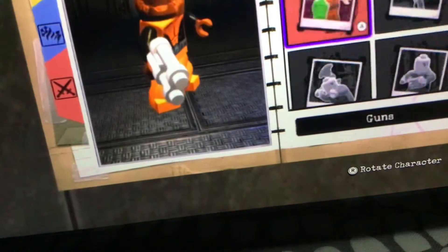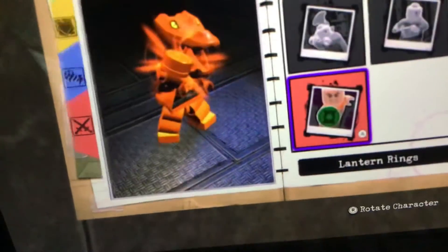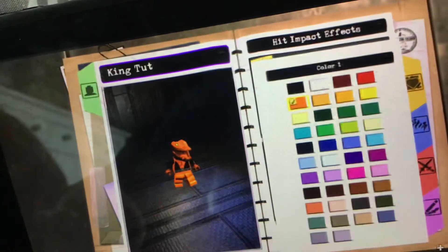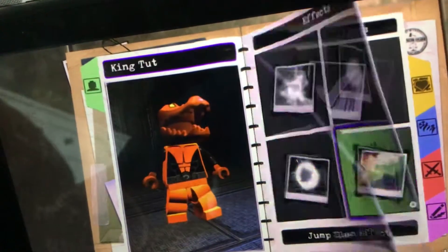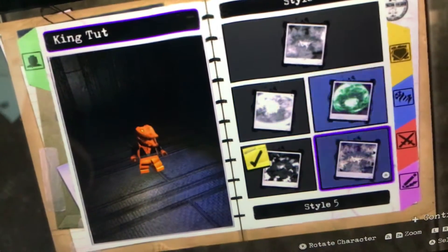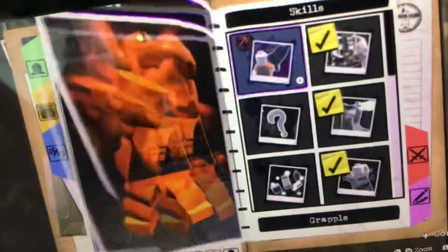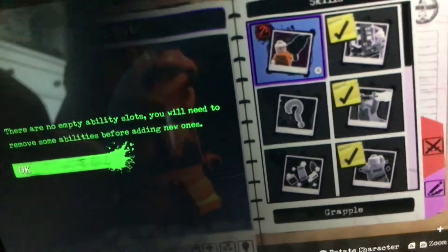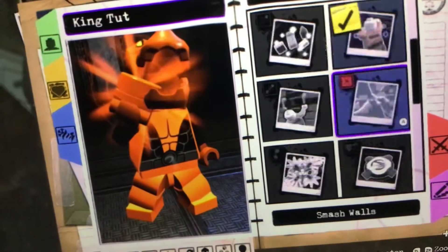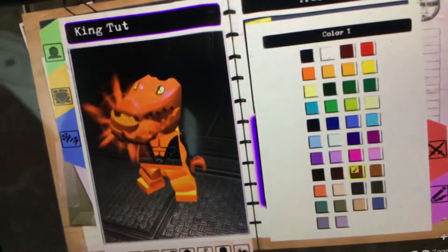I think I need to change it to the power — orange, orange powering. Now for the ground pound effect, you'd want it orange. For the tracking, make sure it's orange as well.